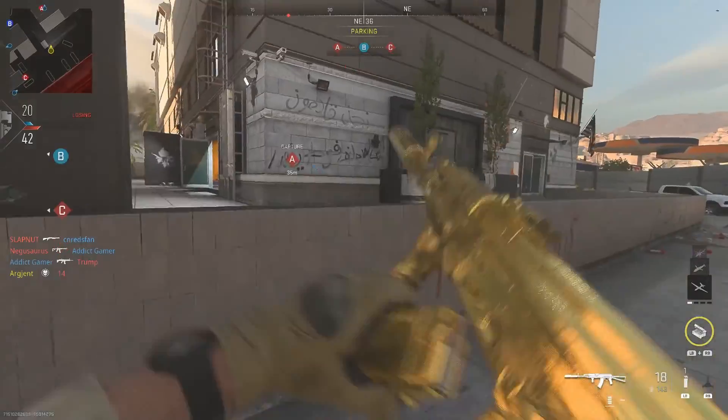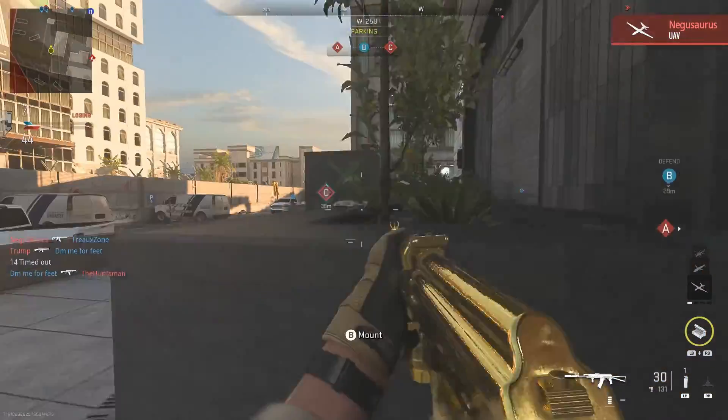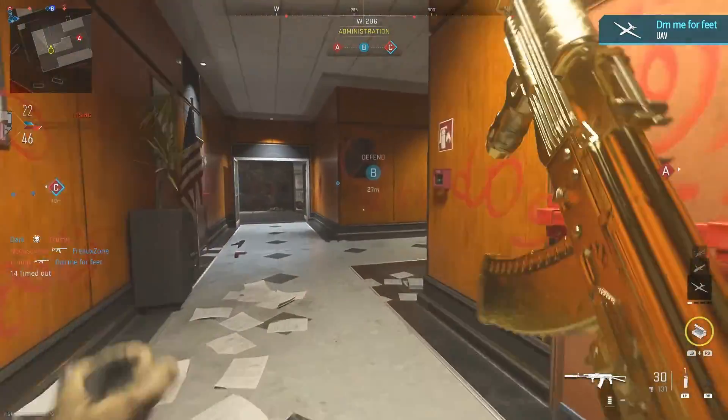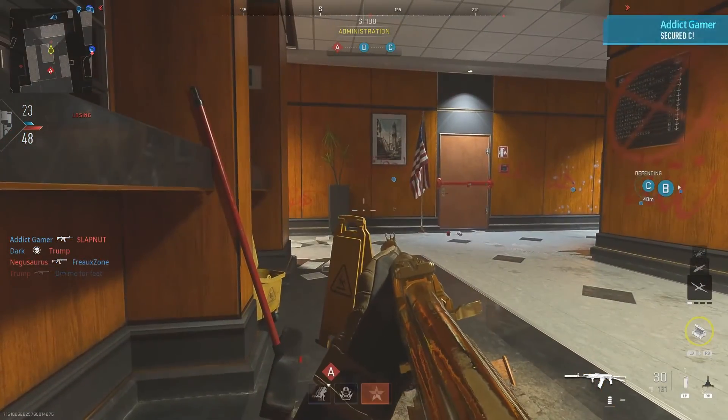I'm reloading! Enemy UAV active. We're taking Charlie — I see a laser, oh that's his. Friendly UAV on station. We control Charlie.